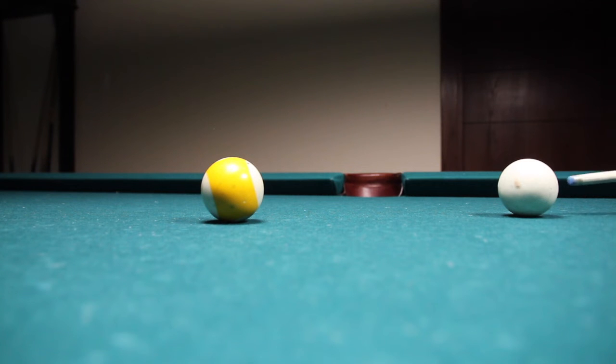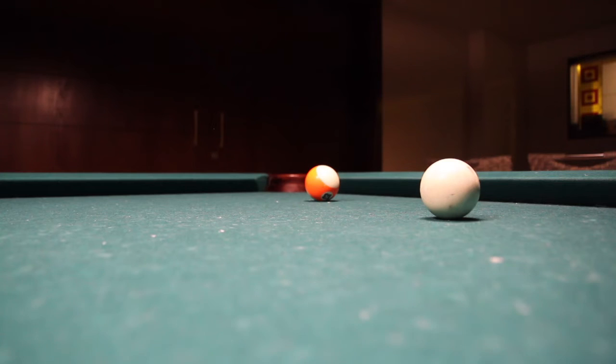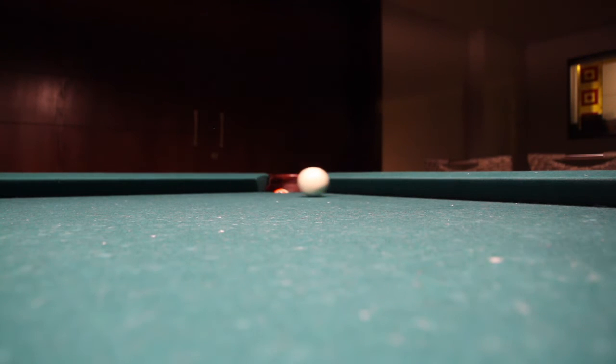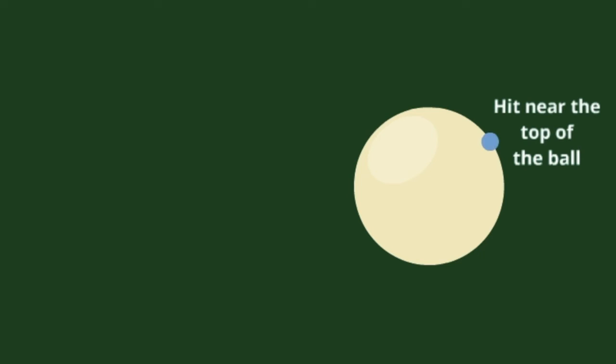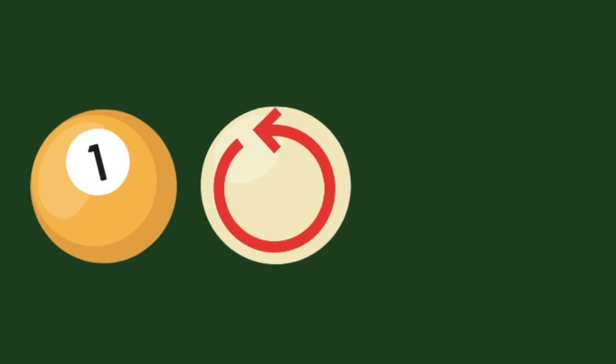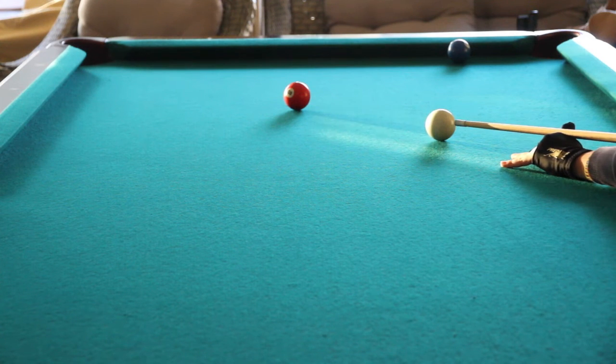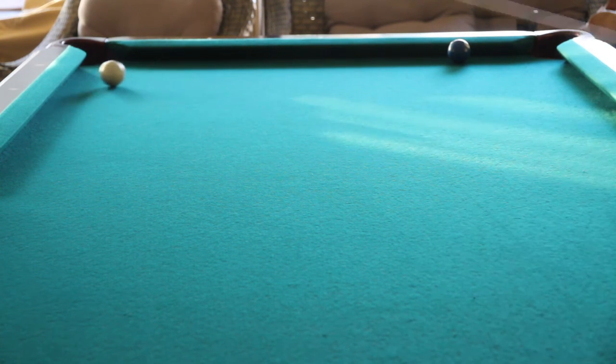The follow shot or topspin shot allows the cue ball to move forward after impact. This is useful as it can cause the cue ball to align with another one of your balls, making the following shot much easier. Imagining this from the side view, we hit the cue ball near the top, giving the cue ball a forward spin while it is moving forward. Once the two balls collide, the forward spin on the ball will make it continue moving forward. In this example, I use topspin when hitting the three ball, to nicely position my cue ball next to the rail for a clear shot on the two ball.